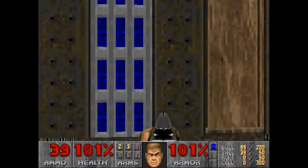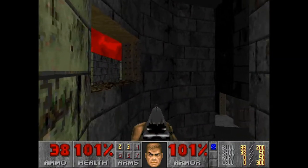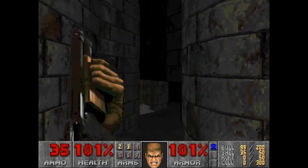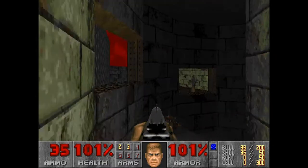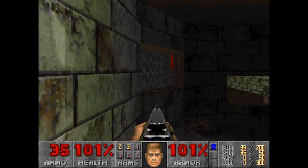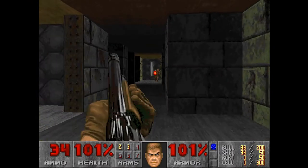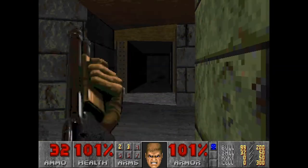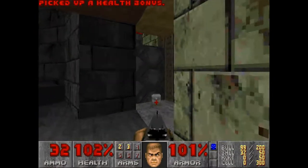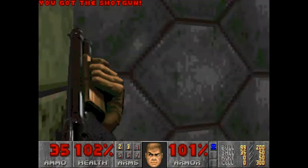Oh, here's a blue door. Wait a minute — so that looks like it's a secret area. I'll bet if I can get out there, that'll be one of the secrets. Still have three more, though. There's one.